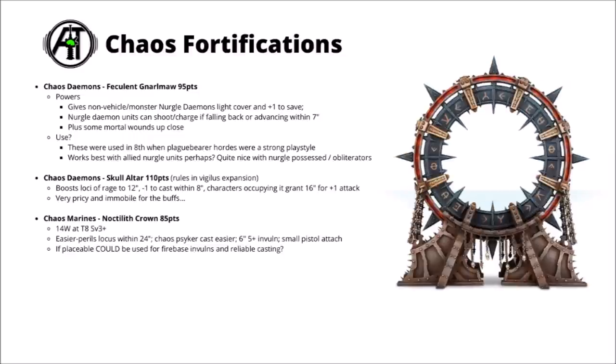For the Chaos Marines, we have the Noctilith Crown at 85 points — 14 wounds at toughness 8 with a 3+ save. This Blackstone Portal gives a few different bonuses: enemy Psykers peril more easily within 24 inches, perilsing on every double rather than just double 1 or double 6. Chaos Psykers get to re-roll their casts within 6 inches, and it gives a 6-inch aura of 5+ invulnerable saves. Perhaps one of the ones that might nearly get there if you're making good use of both abilities, but you'd need to go heavy on Chaos Marine gun platforms without invulnerable saves, and your Psykers would have to hang around the crown rather than going where they want to.